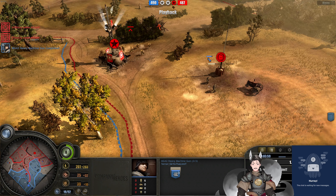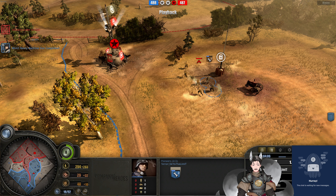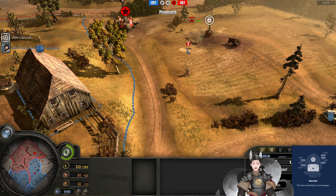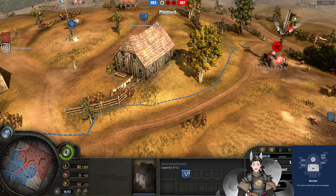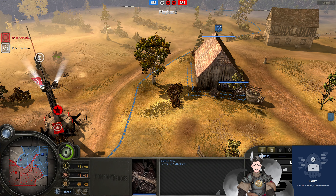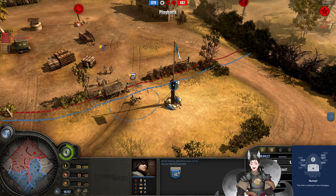MG42 now deployed on the field. We've got this pioneer capturing this point there, seeing some fire from the riflemen. Pioneer squad does fall back. Actually got a couple of rifle squads dancing around far away. Volksgrenadiers are garrisoned inside this house — there's only two window sides, not that great. And now I hear the Jeep firing away against something — it's hitting the MG42. Very nice, good engagement there.